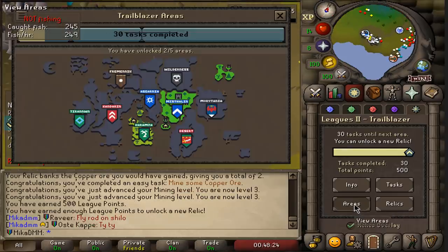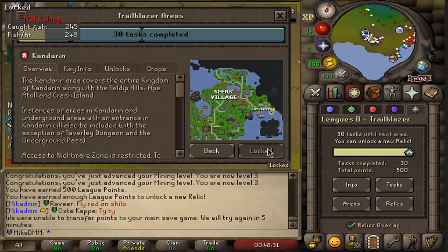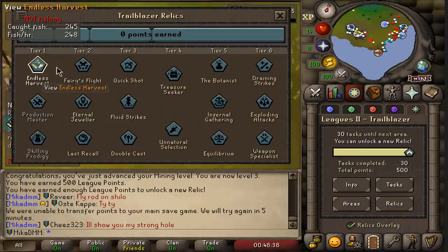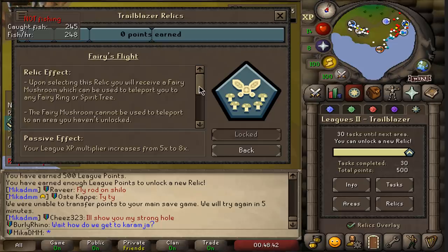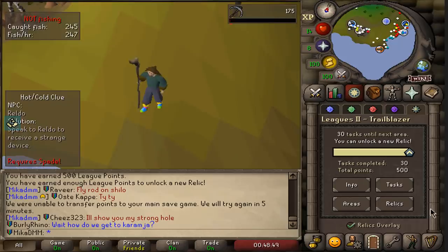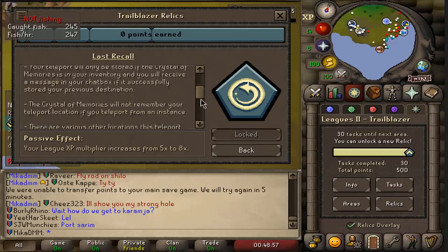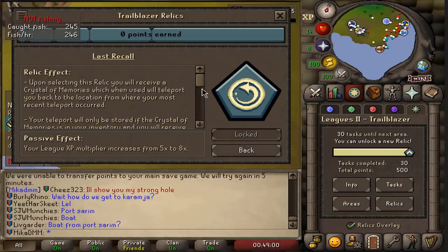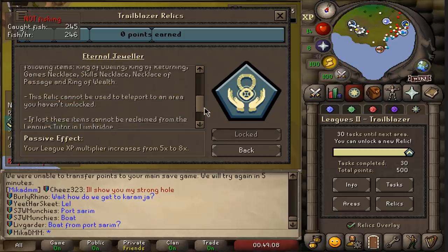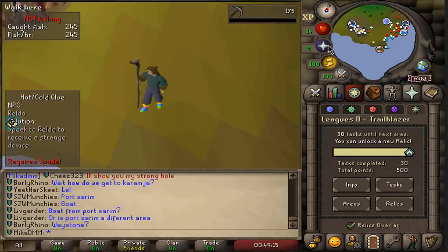Areas — can I unlock the new area right now? Kandarin is gonna be my next unlock. But I can't do it yet. I can unlock a new relic though. The next relics: you have Ferris Flight, which in my opinion is pretty useless. I'm basically considering Eternal Jeweler or Last Recall. Last Recall is insane — it teleports you right back to the spot you just teleported from, it could be crazy for runecrafting or something. But I'm going for Eternal Jeweler. I'll get all the different teleports around the game — I think it's gonna be extremely helpful for early game.